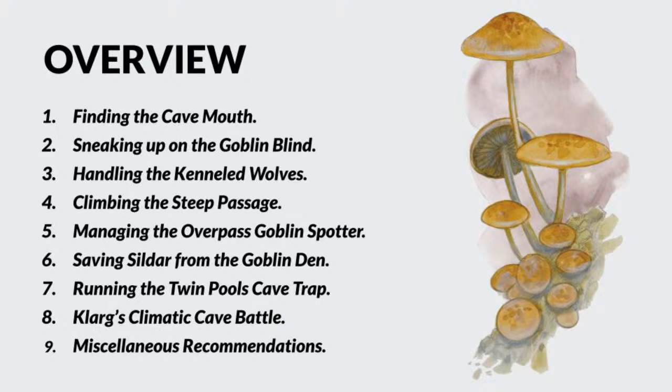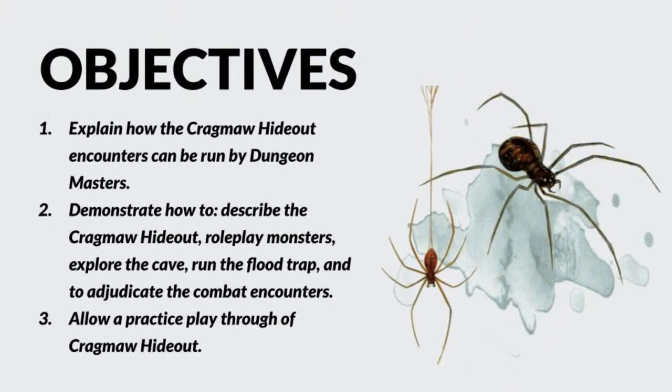The overview for today: we're going to talk about finding the cave mouth, dealing with the goblin blind, handling the kennel with the wolves, climbing the steep passage, managing the overpass goblin spotter or sentry, saving Sildar Hallwinter from the goblin den, running the twin pools cave trap, going over Klarg and the climactic cave battle. There are also miscellaneous recommendations which you do not need to follow — you can ignore all of that if you really want to.